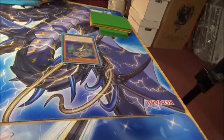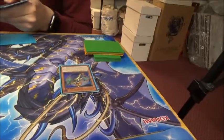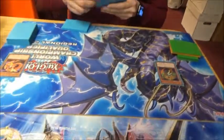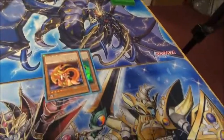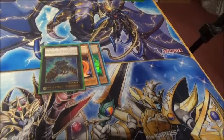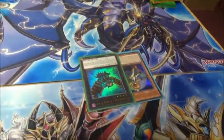So you normal summon the Chick, and Chick on summon is going to send the Yellow Martin. You're going to activate your Perfume to res back the Yellow Martin. XYZ into Strix. Strix is going to detach the Yellow Martin to add a Zephyros from the deck.